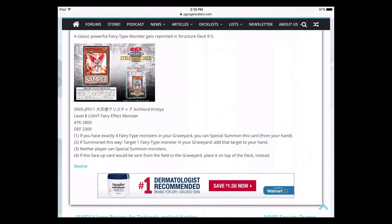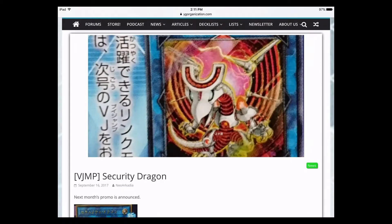If Christia is summoned via that effect, you can target a Fairy monster in the graveyard and add it to your hand — giving Herald more materials to negate with, which was a powerful combo. The third effect: neither player can Special Summon monsters. The last effect: if this face-up card would be sent from the field to the graveyard, you place it on top of your deck instead. So if your opponent gets rid of it and you still have four Fairies in the graveyard, next turn you draw it, Special Summon it, and it starts all over again.